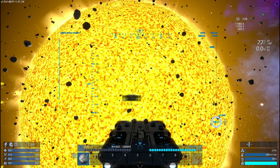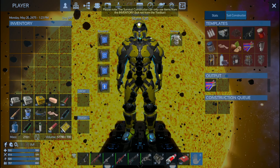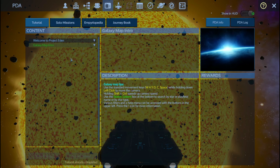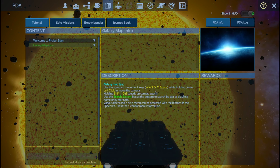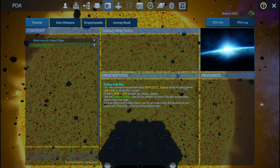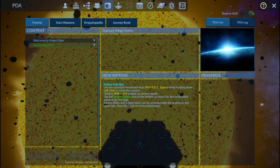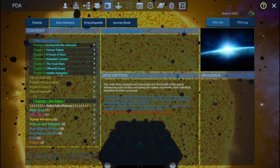Alright, so PDA - what do we got? The galaxy map. Galaxy map tips: use the standard movement with WASD, C, Space while holding down left control, left click to move the camera. Hold ship. Okay, alright, so what do we got here?